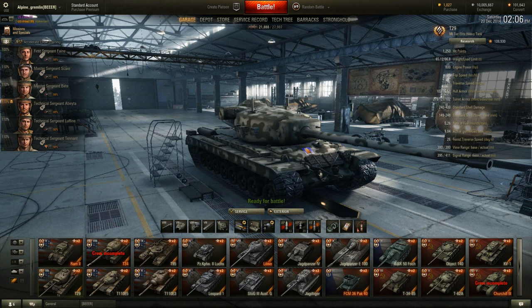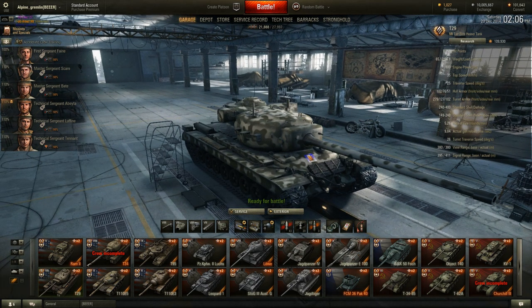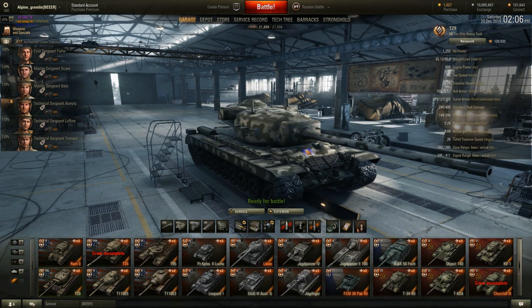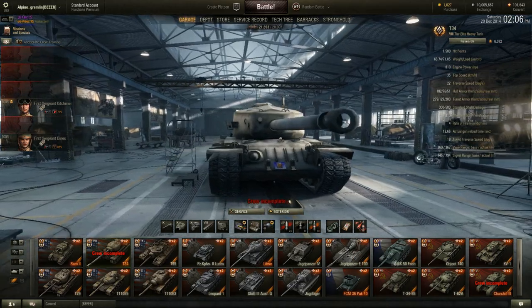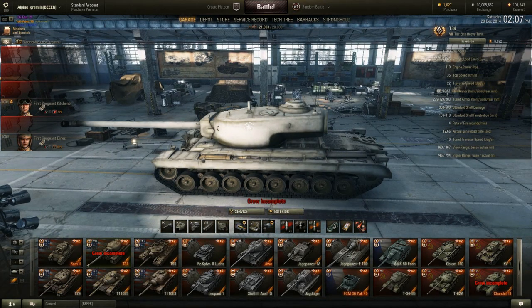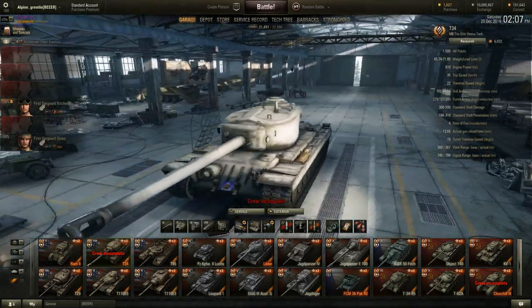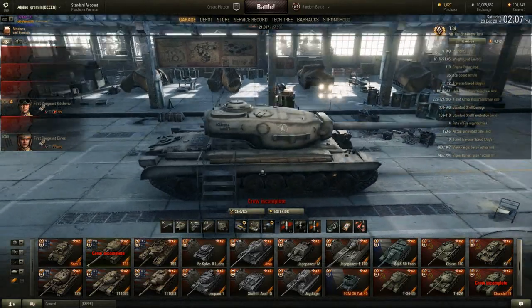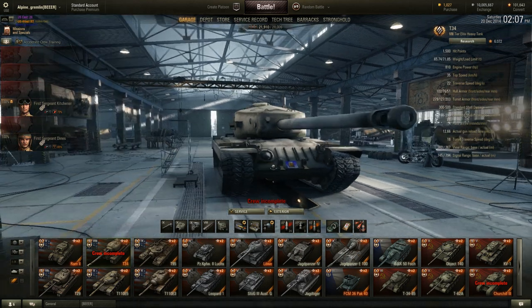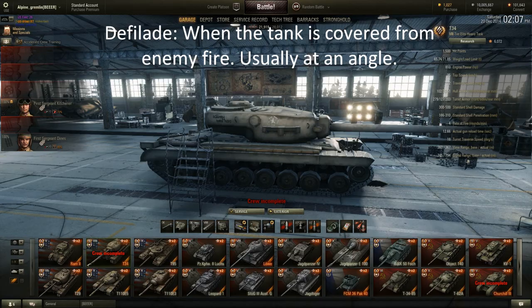I'm going to feature two different types of vehicles that both have one thing in common: a very strong turret. Then I'm going to compare why they work differently — which of these two positions each can exploit. We'll look at the American tanks first: the T-29 and the T-32. These tanks are widely known in the game for their very good gun depression and are infamous for being incredibly effective in hull-down positions.